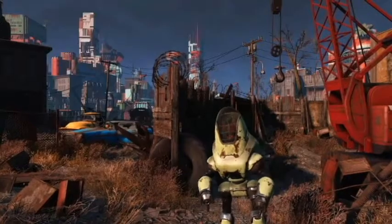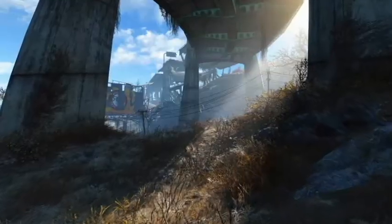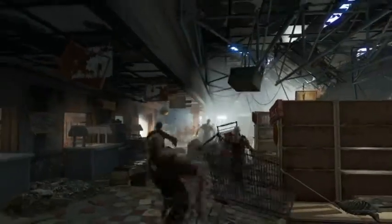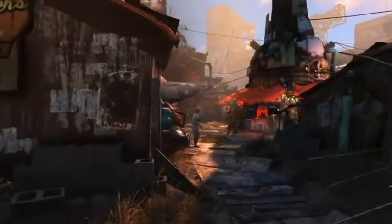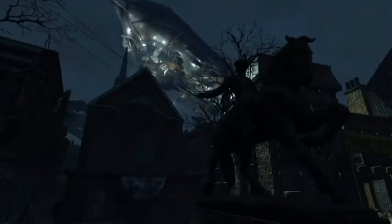These might be super mutants, or they might be someone in power armor — not sure. Here we can see the Protectrons have been updated since the last couple of games. Then we get this guy, a badass Deathclaw who looks like he's been on roids all his life. There's a Vertibird, these might be new ghouls we haven't seen before, and here we can see Fenway Park — confirming it's Boston. Fenway now seems to be a city based on these scenes, and there's a blimp flying over the Paul Revere Monument.